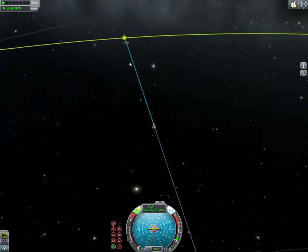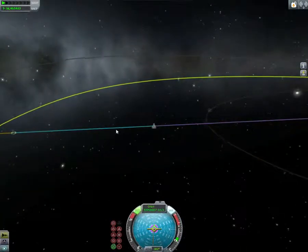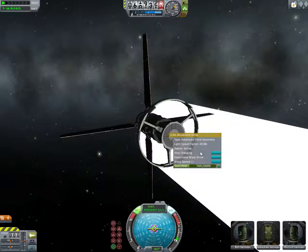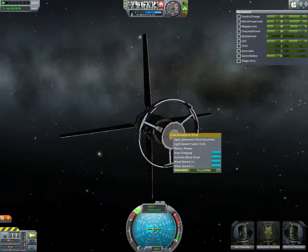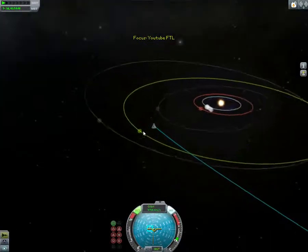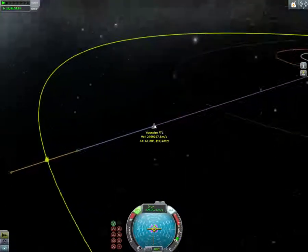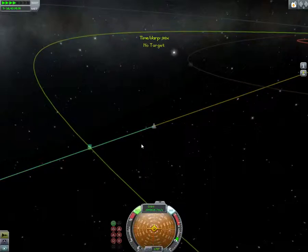But nobody gives a damn. Once we get closer I'm just gonna go down to 0.10c. I should do that round about now — pull that down to 0.10c. Waste heat is good, SAS is on. I'm now going out of the solar system because I'm going 9,000 meters per second, which is ridiculous. So I'm gonna set that target again and activate the warp drive. The cool thing about this is even if you're going at 0.10c, you can activate the normal time warp as well.